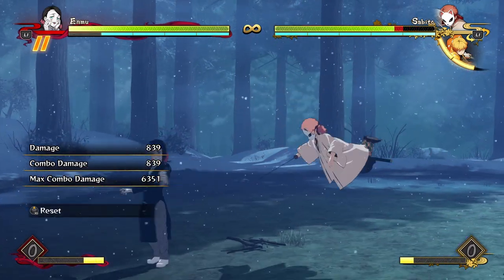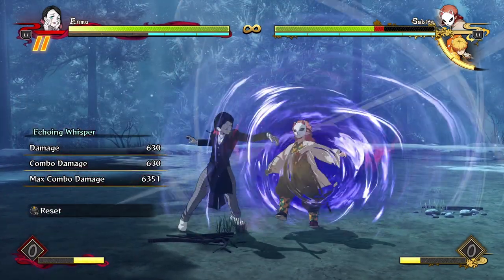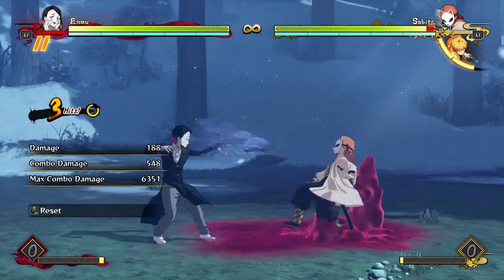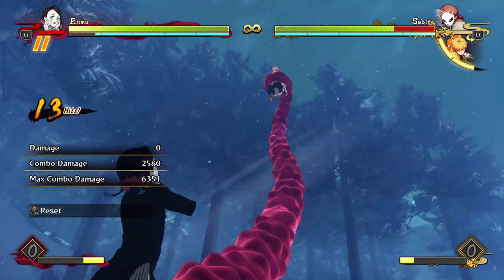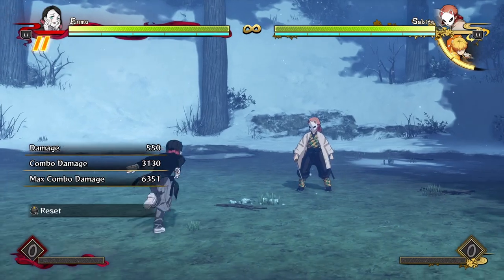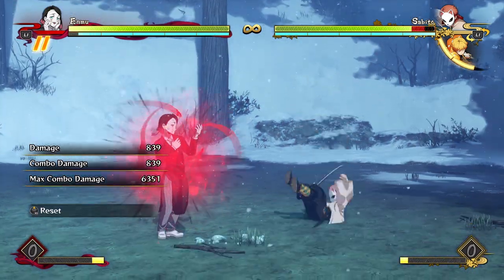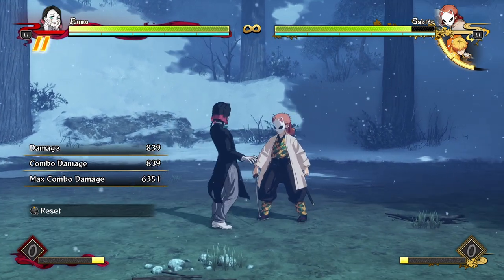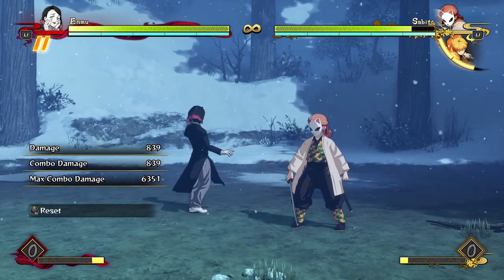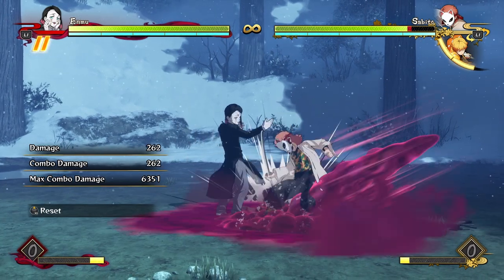Now for his tilt special — as if one really unique and interesting special move wasn't enough, kind of like Rui/Daki with their traps, Enmu has a bunch. His tilt special does a lot. First, you can cancel it and just attack off of it as a combo extender — a few attacks into it and a few attacks out, and it'll link easily. It leaves a suspicious purple orb on screen, and after a few seconds that orb explodes. It's an awesome setup tool that you can combo into.